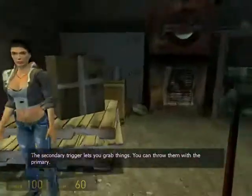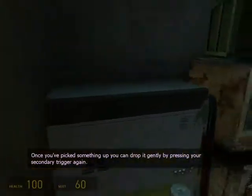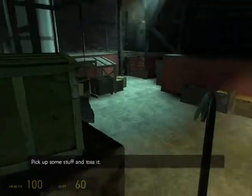You can throw them with the primary. Once you've picked something up, you can drop it gently by pressing your secondary trigger again. Pick up some stuff and toss it.